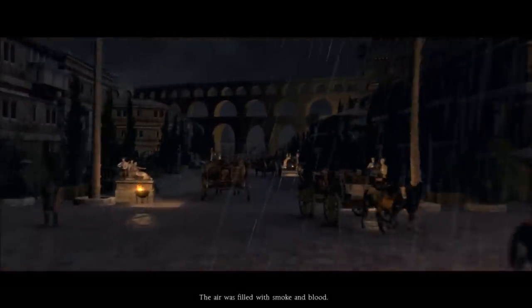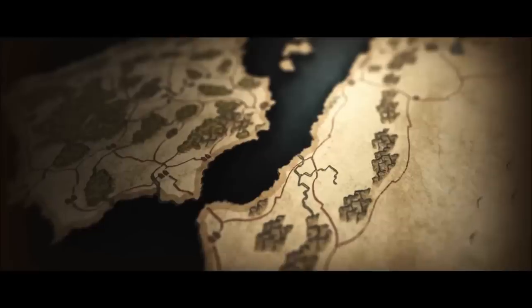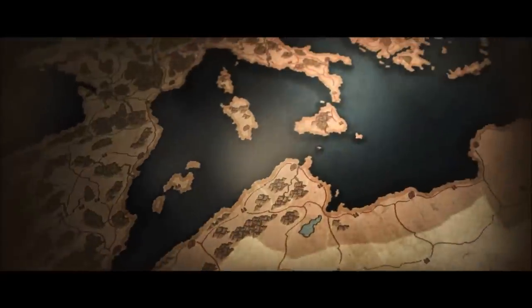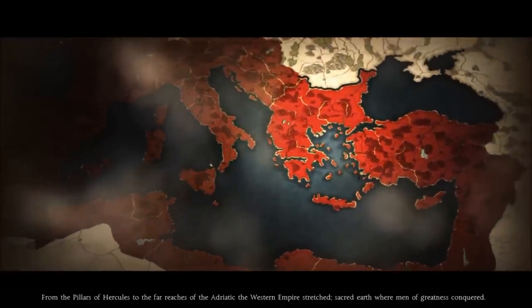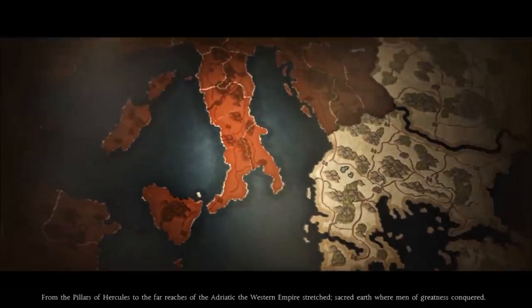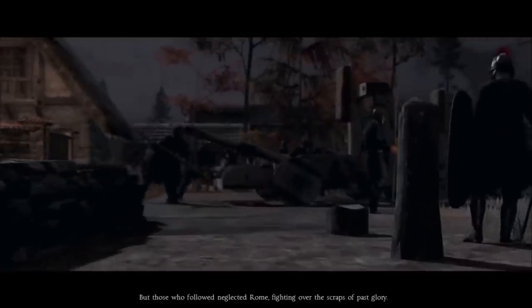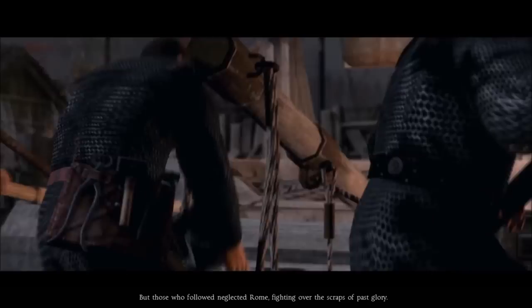It's got a really sad feeling — the fall of Rome. The Roman Empire was divided into two. From the pillars of Hercules to the far reaches of the Adriatic, the Western Empire stretched. Sacred earth where men of greatness conquered. But those who followed neglected Rome, fighting over the scraps of past glory.